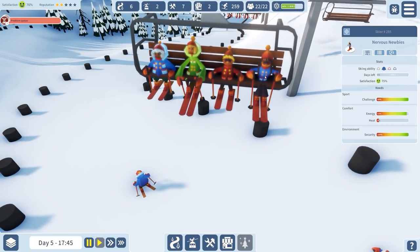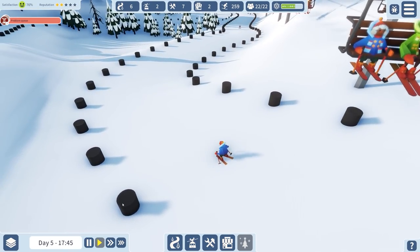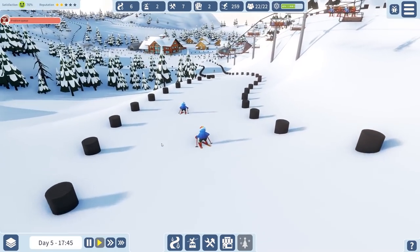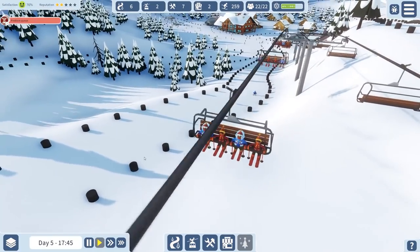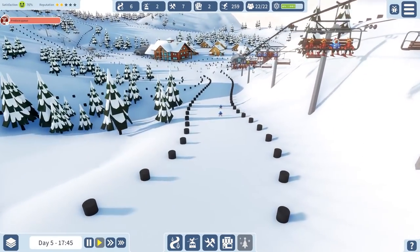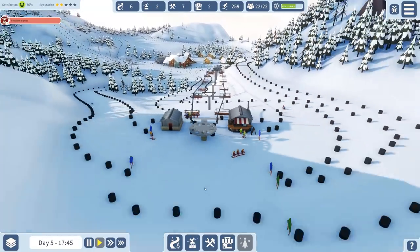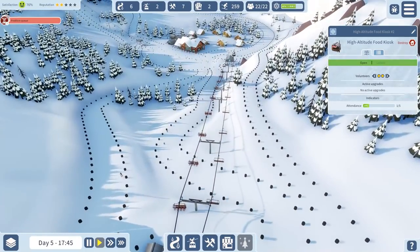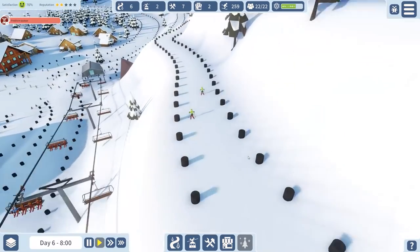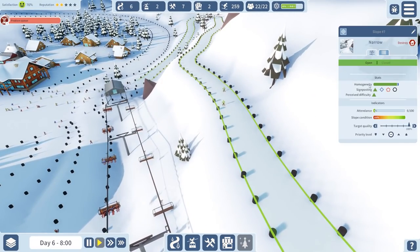Look at all the skiers on here - nervous newbies, sport club kids, new fallen snow, snow struck lovers - so they've all got some variation there. That's a lovely view as you're coming up here - you can look down and see all these people skiing down and having the time of their life. This one's now working and is seeing some use by the new fallen snow group.